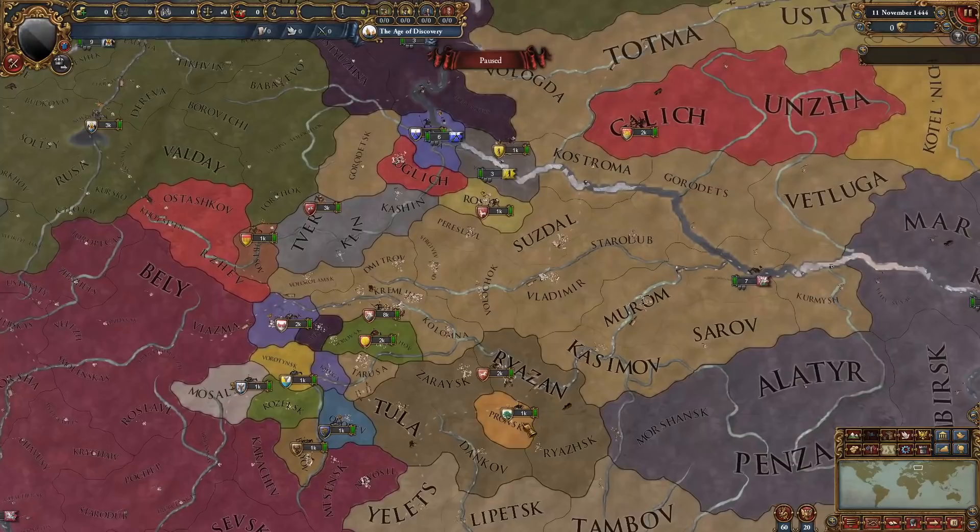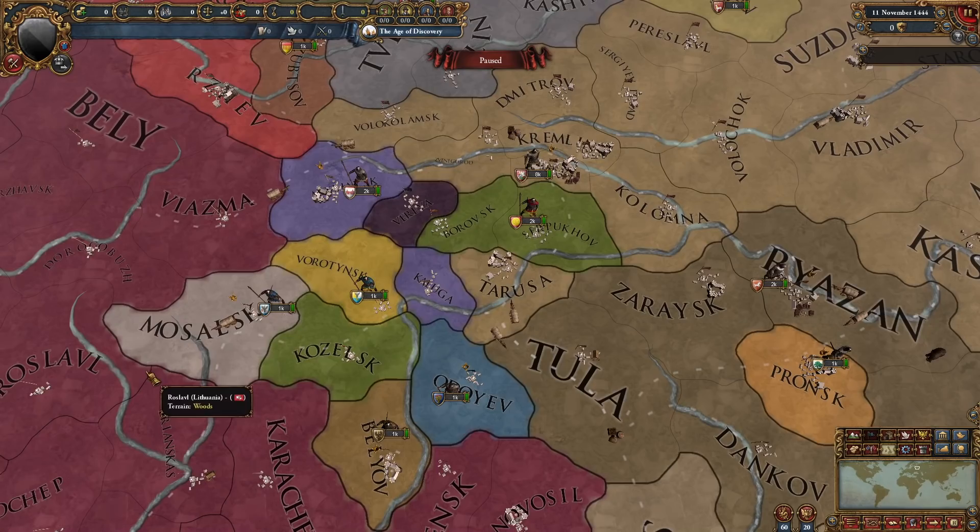Russia has been revamped as well. We have lots more Russian principalities near Muscovy, as we can see. We have this little guy enclosed in all of Ryazan, and these guys over here, some of which are subjects of Lithuania.